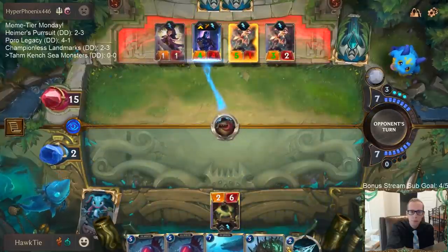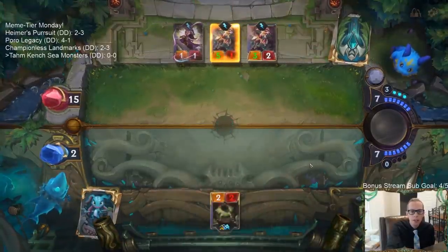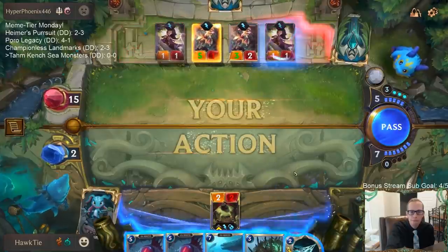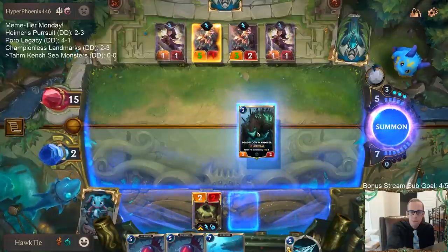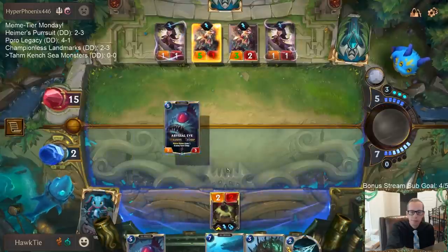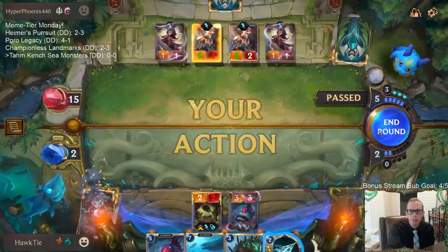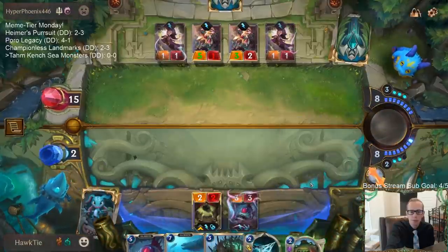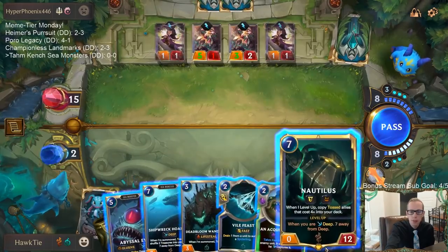Shen is gone. I want to play Dead Bloom Wanderer but that doesn't use my mana very well, so play this thing first. Seven away from deep — not quite there.